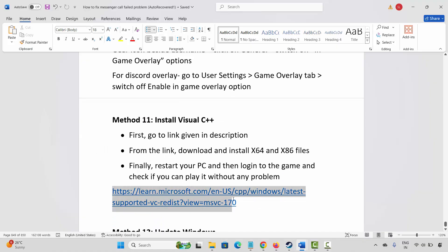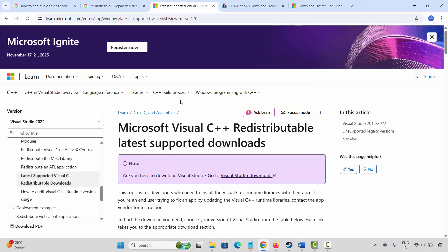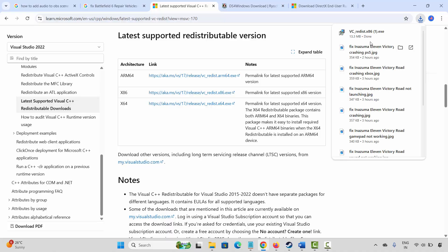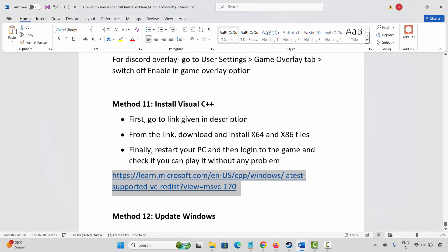The next method is to install Visual C++ files. The link is provided in the description — copy and paste it in your browser, or search for Visual C++ files in your browser. After the website opens, click on the download link. Once downloaded, open the file. If you see a Repair option, click Repair and wait for the process to complete. After this, restart your PC and check if you can play the game.